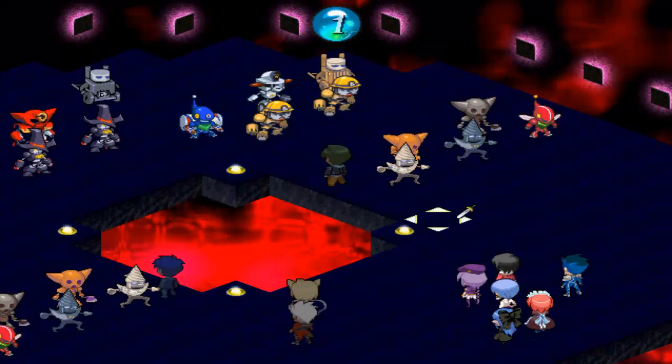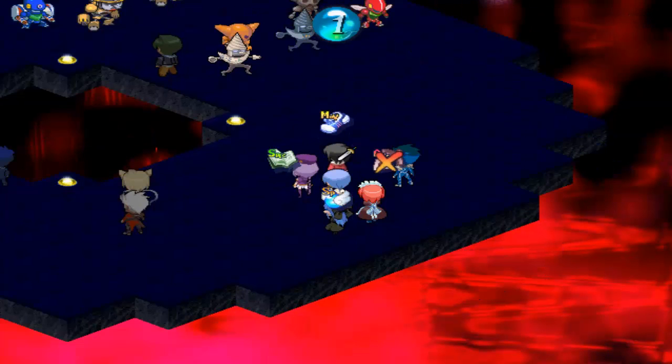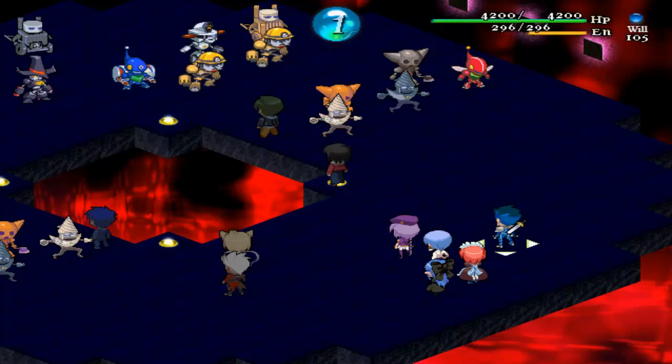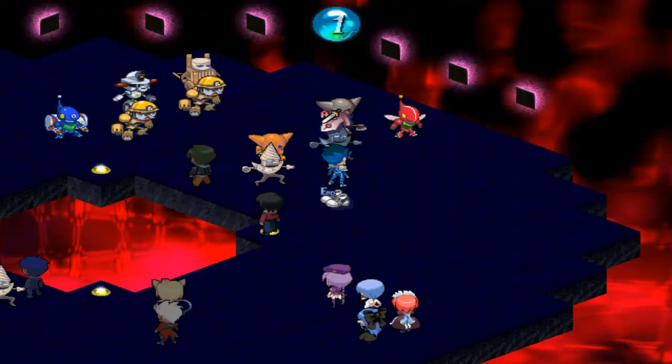There we go. Good damage as always, Takumi. Good damage as always. Map attack — that Lancer has a map attack that might come in really handy here. First things first, let's just continue to kick some ass.